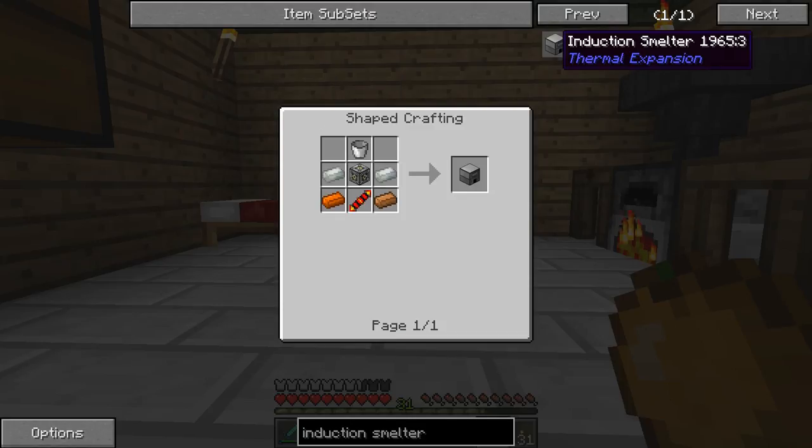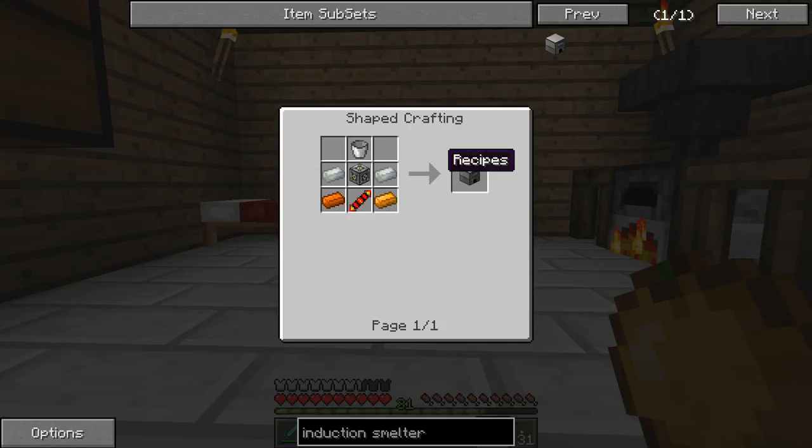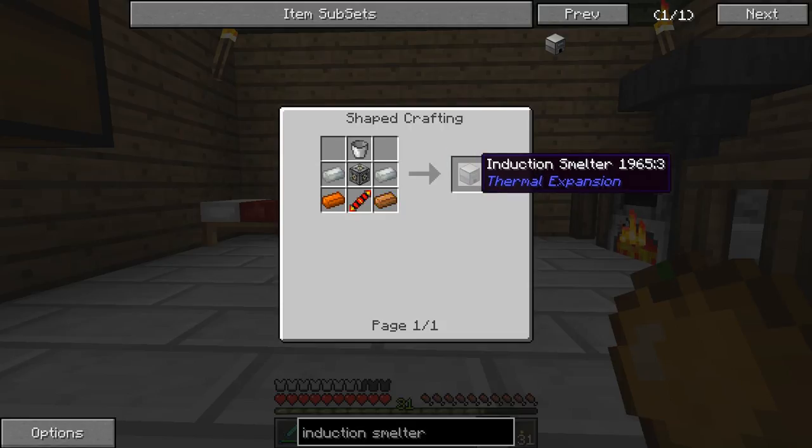This is what I wanted to make — this is going to be fun. To create slag, which I believe I covered in an earlier video, I didn't have the induction smelter and I really want it.